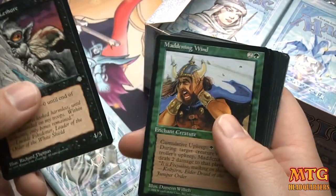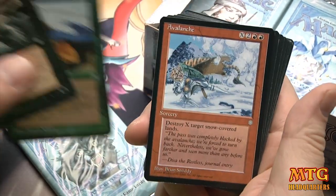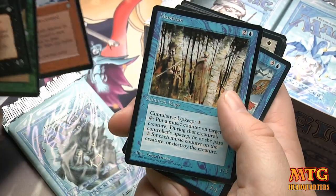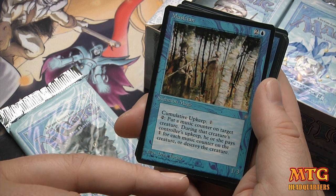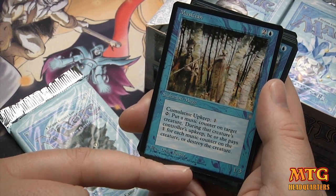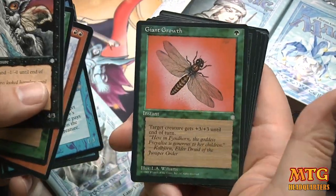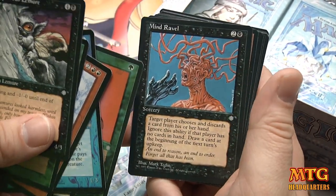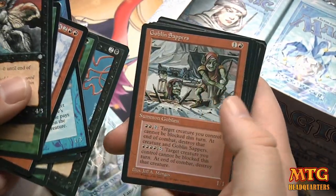Hyalopterous Lemure, Maddening Wind, Avalanche — which has a bizarre casting cost of X plus 4. Musician: 'Pay 3 — put a music counter on target creature. During that creature's controller's upkeep, he or she pays 1 for each music counter on that creature or it's destroyed.' Illusionary Forces, Armor of Faith, Giant Growth — some of the early art for Giant Growth — Mind Ravel, which looks amazing. Goblin Sappers.